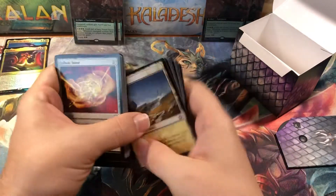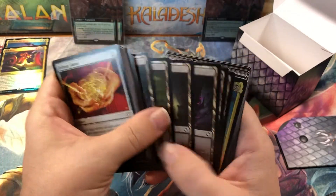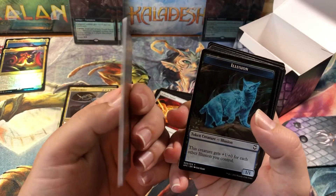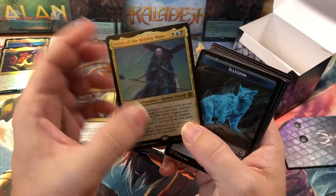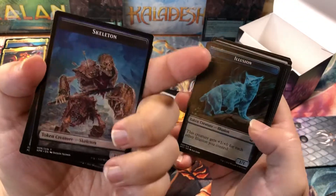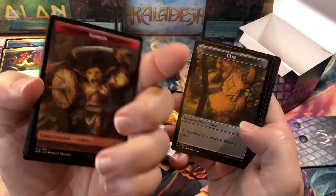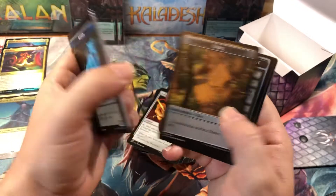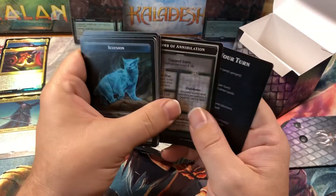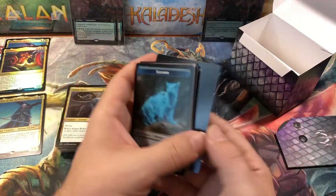Then we go to our basic lands and tokens. Plains, islands, more plains, swamps. We've got our super fat foil commander — The Sephiroth of the Hidden Ways — very thick card. Then Illusion tokens, Champion of Wits Illusion, Illusion Skeleton, Illusion Zombie, Clue tokens, Treasure tokens, and Dungeon cards: The Mad Maid with Lost Mine of Phandelver on the back, and Tomb of Annihilation with the Atropal on the back.